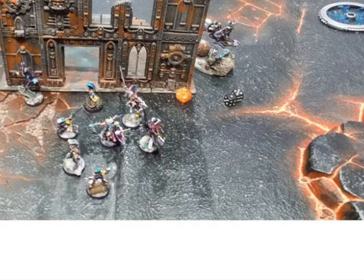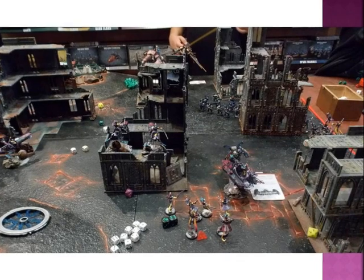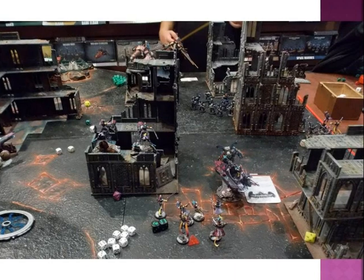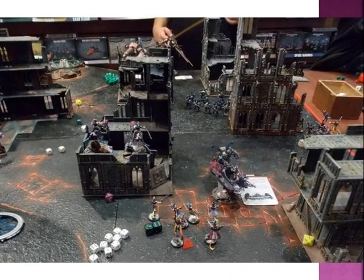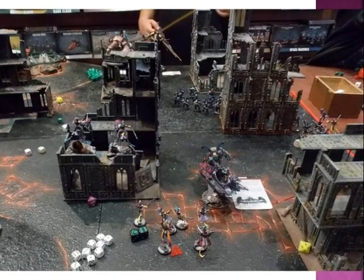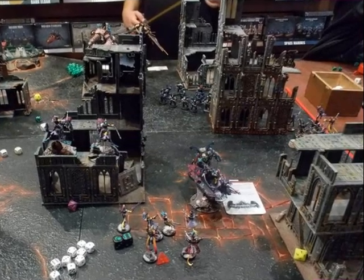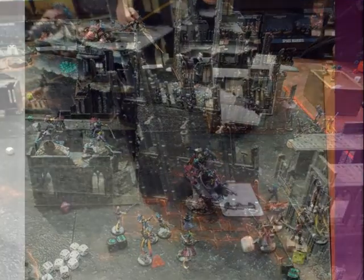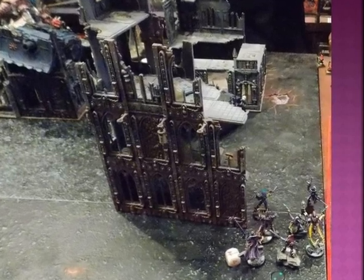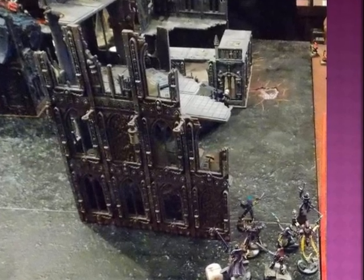In my turn I was able to claim two more points, so I'm at 5 points and the Chaos player has to go to their second turn with a 5-point disadvantage. My unit in the middle is quite thin now — they are on fire and receiving extra wounds from the Daemon Prince's flamers. On the other flank the Death Jesters wiped out the bikes, and I'm keeping the Death Jesters and Shadow Seers at the back of the unit, using the regular players as a shield for the characters.